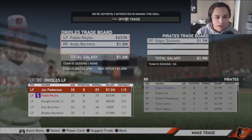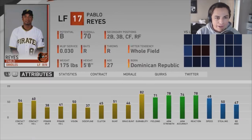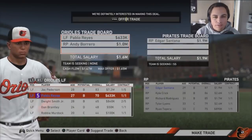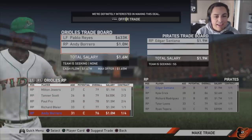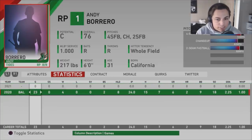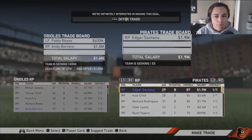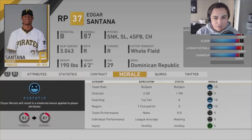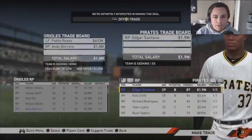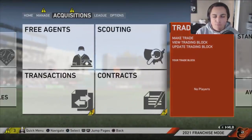First trade to start the season: Pablo Reyes — a player I saw in the Rule 5 draft — and Andy Barrero, who had a solid season last year. We're going to trade them and get a better reliever: Edgar Santana, 29 years old, who'll fit into this bullpen nicely and strengthen it up a little bit more.